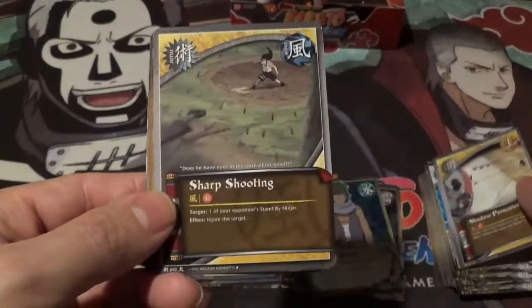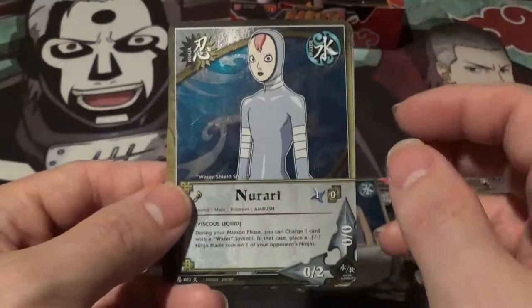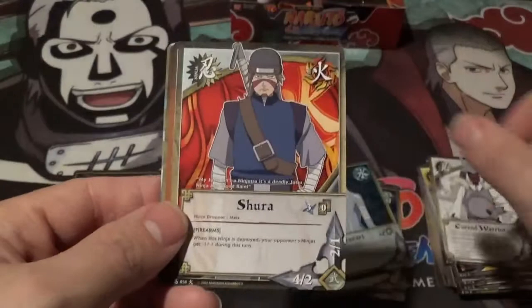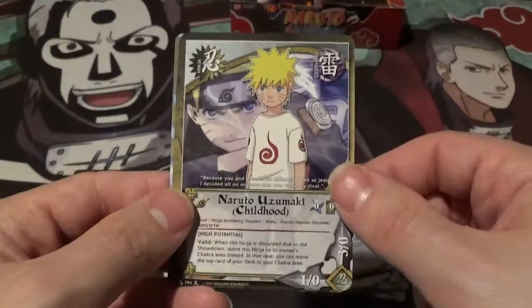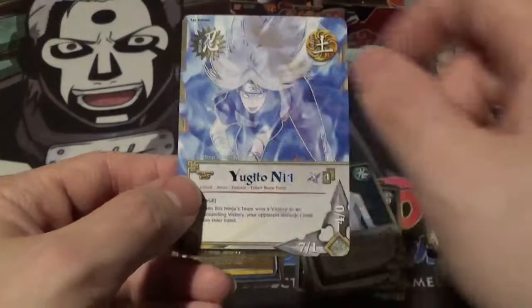Very nice, we got Shadow Possession Jutsu. Sharp Shooting. Nerari — I'm not quite sure how you say that, but man, that person looks freaky. Cursed Warrior, Shura, Backup, Tenten, Naruto Uzumaki Childhood, Kazuma. And Yugito Ni — what a lovely image there, I really like that artwork.